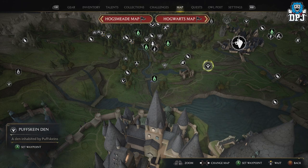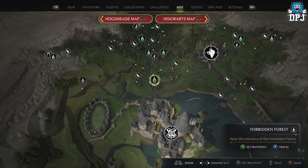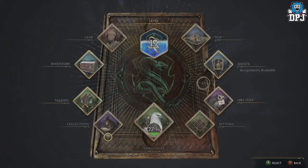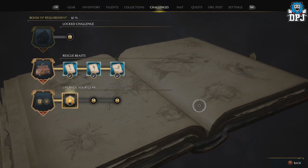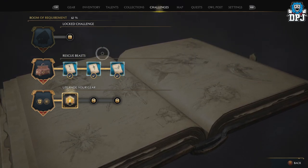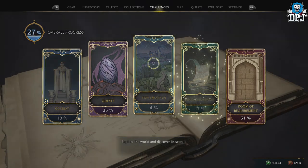You get 30 XP per each one, but it is limited — I believe you can capture 60 before you stop earning XP. There may be a way around this, but as far as I know that's the cap. To confirm this, go to your Challenges menu and look at the rescue beast challenges: rescue 10, then another 20, then another 30 — that's 60 total. So 60 times 30 XP is 1800, roughly two grand if you count XP earned in between.